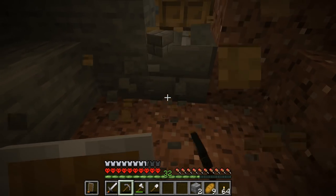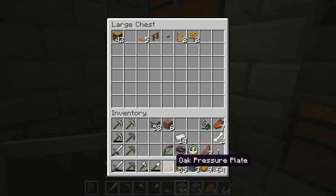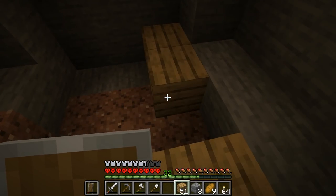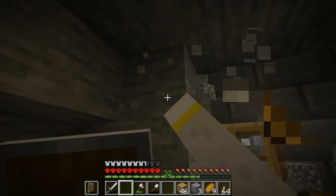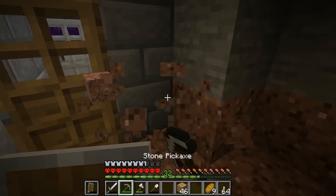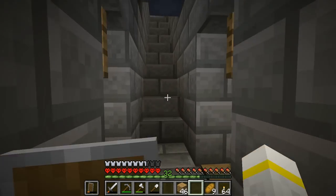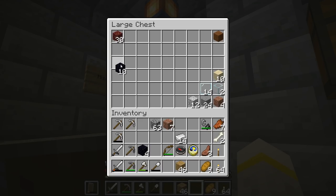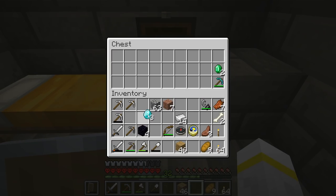We want to make this a wooden plank block there, and that to be stone. We have loads of wood — more than enough for our needs! This room should be big enough. We want to change these so that they are stone brick. We want to put our pressure plate there. Let us now make the enchantment table. We're going to need the obsidian — four of them — and we are going to need two of our precious diamonds. It'll be worth it! Getting access to enchantment is always worth it.